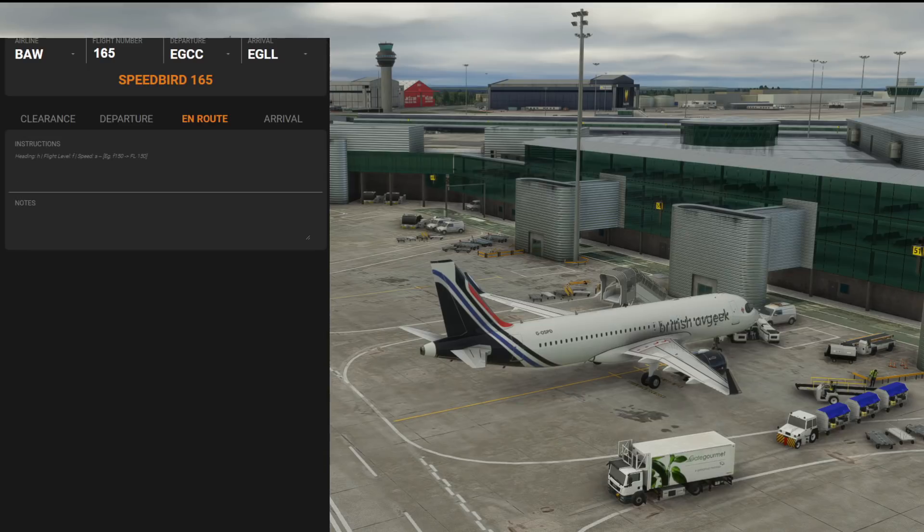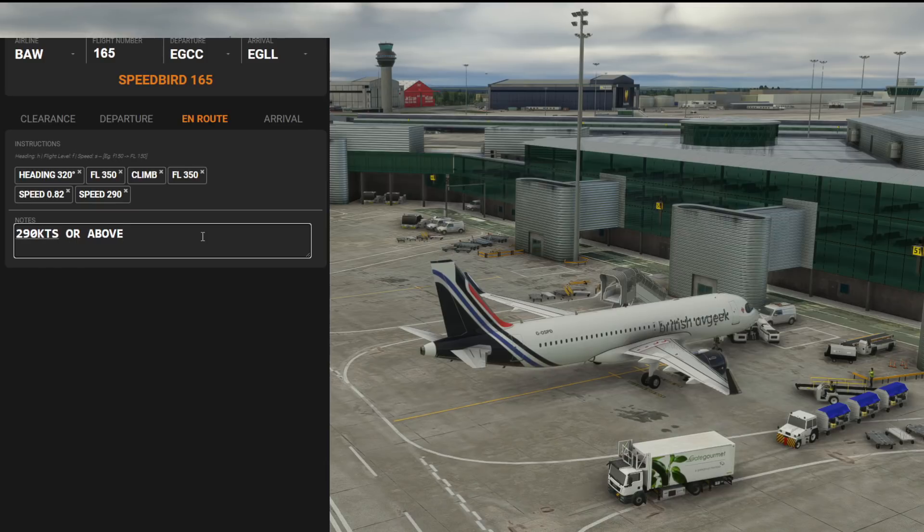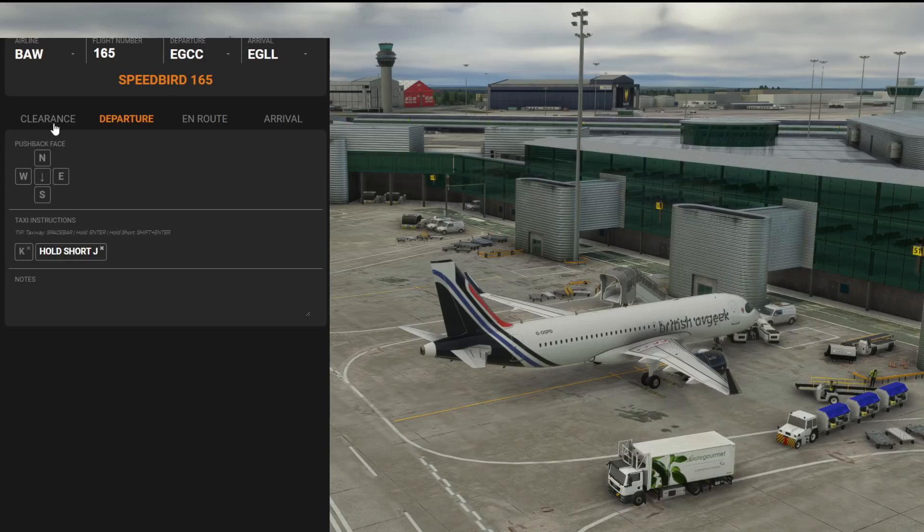For a flight level change, type F350 or 'climb F350' with a space and it formats automatically. For speed, you can enter Mach — for example 0.82 — or in knots type S290 space, then add a note like '290 knots or above' to expand on it, giving you a reference point throughout. You can flick back to your departure tab and the data persists, same with your clearance data.